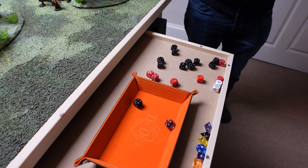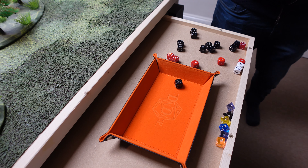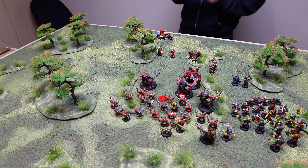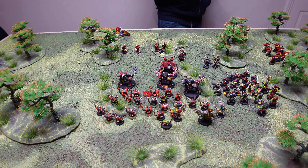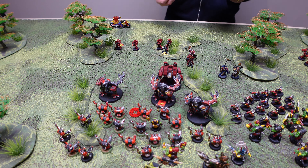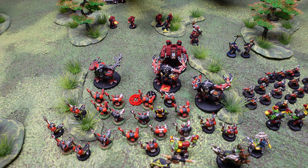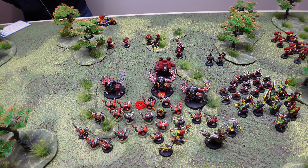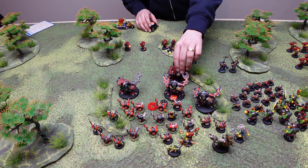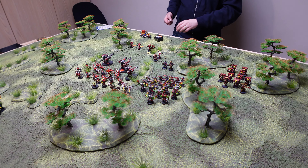Space Marine Dreadnought has power claws — d6 plus d20 plus 8 armour penetration, very good. Rolling locations for the two hits: six is the legs, one is the body. Going for the body: 3d6 plus 9 gives 21. Rolling damage — result 5: Space Marine pilot is slain. The Dreadnought staggers d3 inches in a random direction, colliding with anything in its path, then collapses. Rolling direction — goes backward 3 inches, doesn't hit anything but is destroyed.